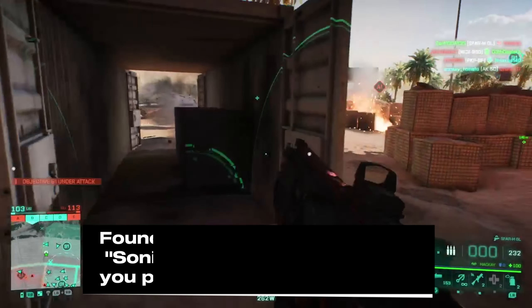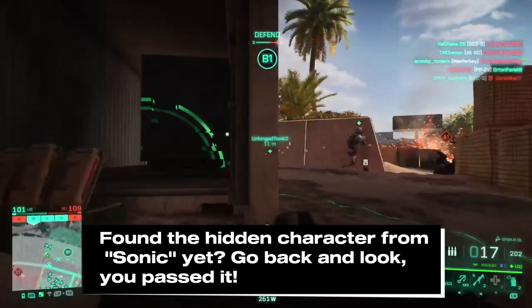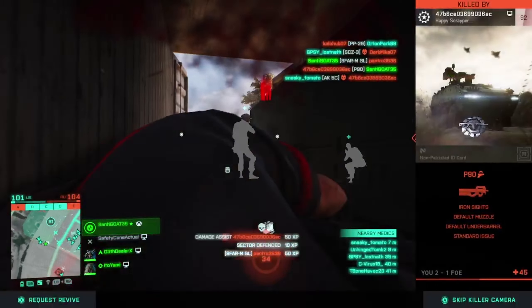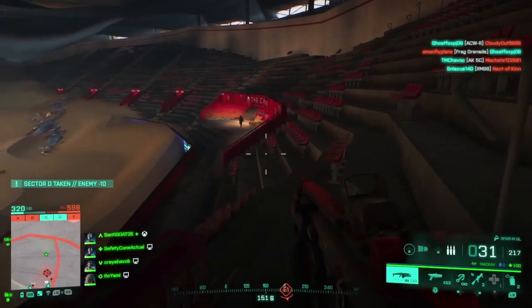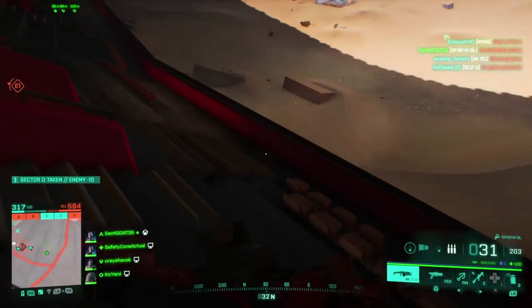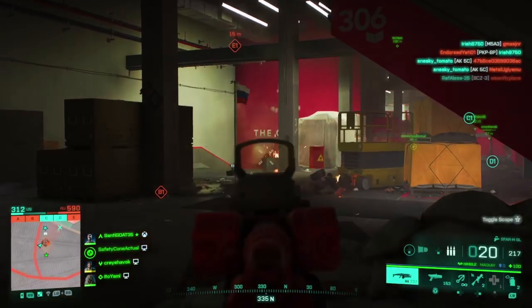You turn a corner and get shotgunned instantly — it's wild. Lastly, I did notice there was a bunch of spawn trapping, no surprise there, so that was annoying as well. In my opinion, they should have utilized more of the map and spread things out a bit more. Why are the spawn areas twice as big as the actual play area? Everything just feels mushed inside.